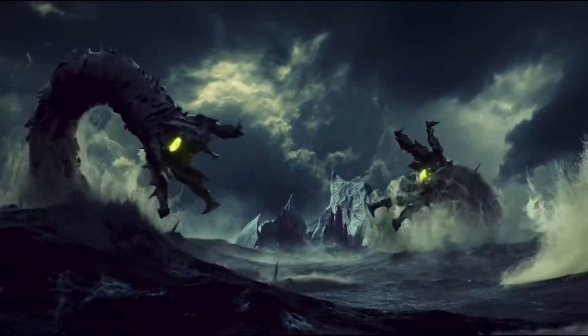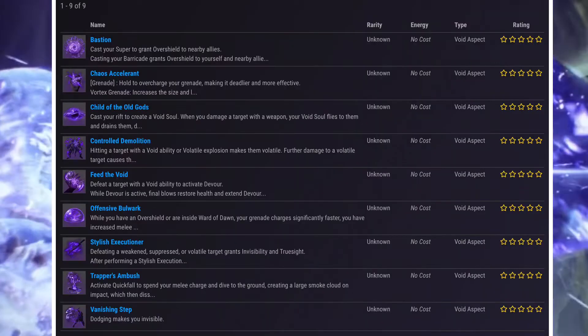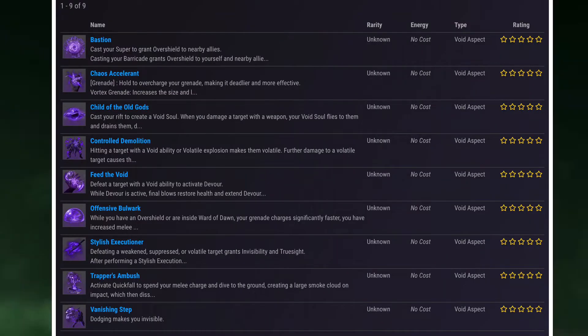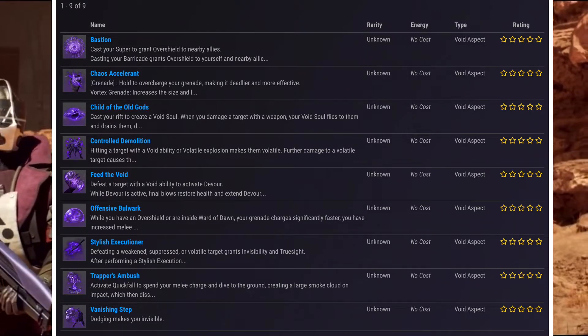I'm going to put an image on the screen of all the aspects. This is a list of, I believe, 9 aspects. I'll go over everything they do. The first aspect is called Bastion: cast your super to grant overshield to nearby allies. Casting your barricade grants an overshield to yourself and nearby allies.